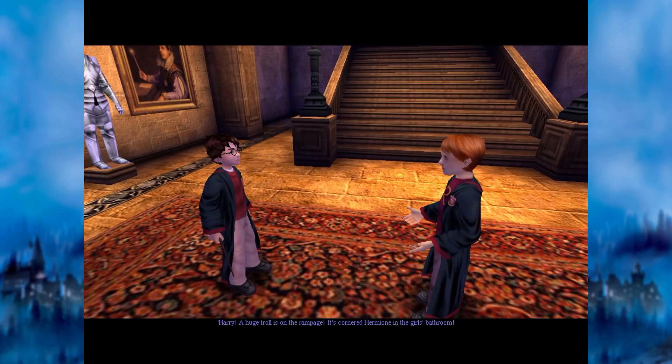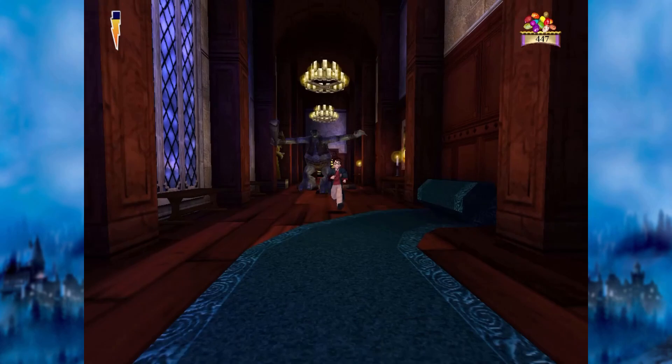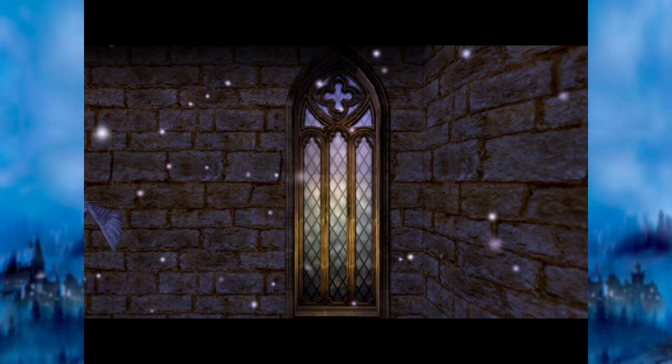Psyche! Snape lets you go, but Ron runs to tell you that Hermione is cornered in the girls' bathroom by a troll. You head to find her, but not before the troll appears and chases you down towards the camera, Crash Bandicoot style — this part is actually great: it's fun, it's difficult. Then you make it to the bathroom where you have to knock back debris the troll hurls at you, while Ron attempts to knock the troll out with its own club. You then play another Quidditch match, which apparently I managed to complete in under 20 seconds this time.